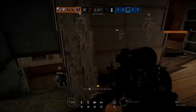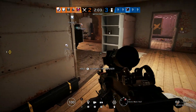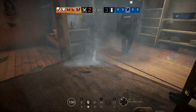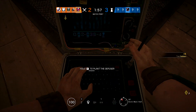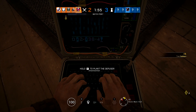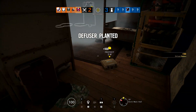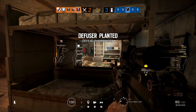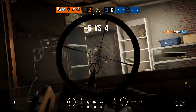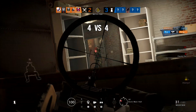Hello everybody and welcome. Rich here, and in today's video we're taking a look at the brand new Year 5 pass for Rainbow Six Siege. Now although we don't have an official launch date for the first season in Year 5, Operation Void Edge, we do know that the test server is currently live for those of you that have access to that, and it usually runs for about two to three weeks before the main season actually launches. So I'd assume we're going to be looking round about the beginning of March for the launch of Operation Void Edge.